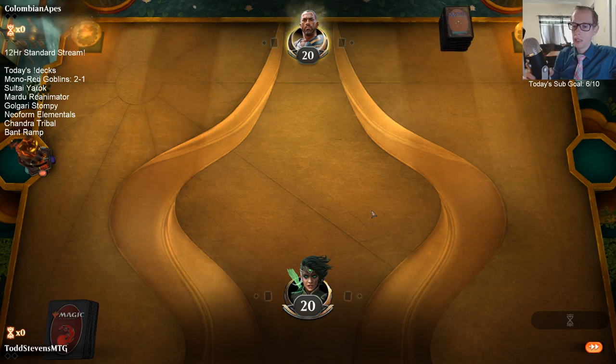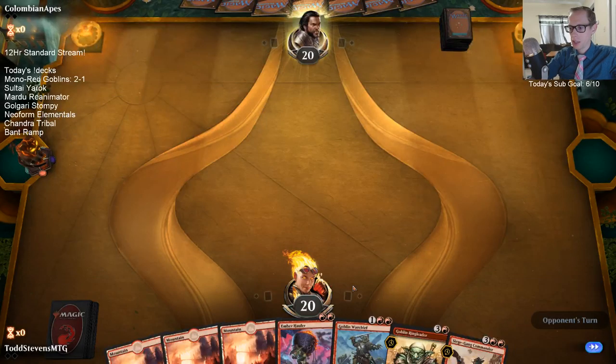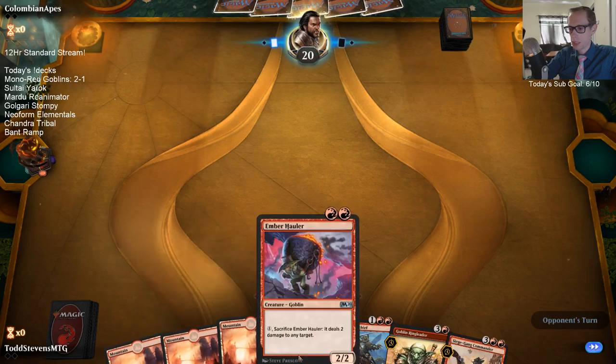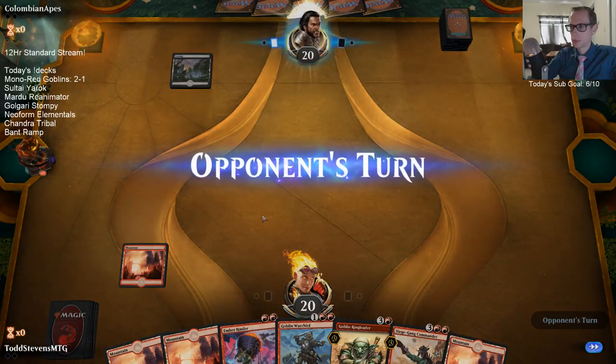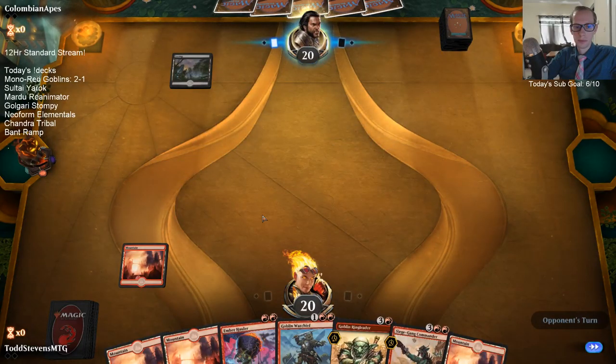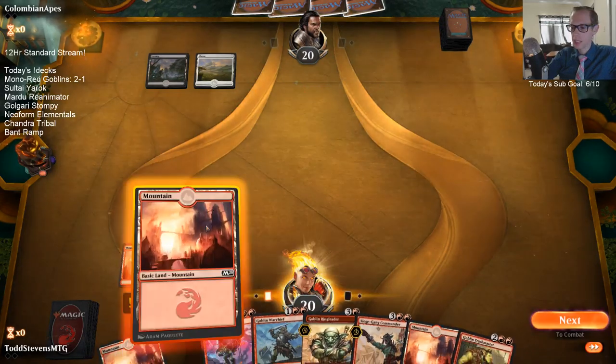When you're brand new in a new format and making new decks, the hardest part is putting together good sideboards because who knows what you're going to be playing against. Sideboards are something that evolve over time. Casting Goblin Ringleader has been really satisfying.